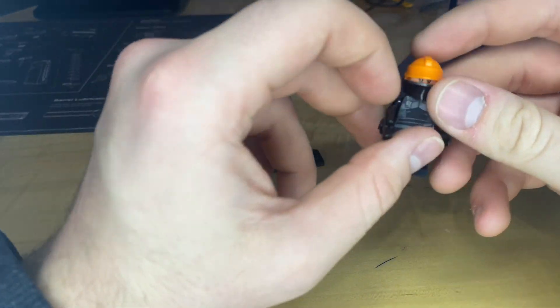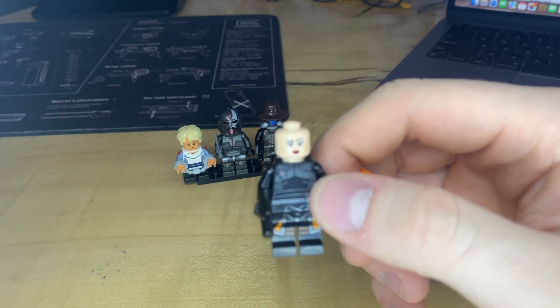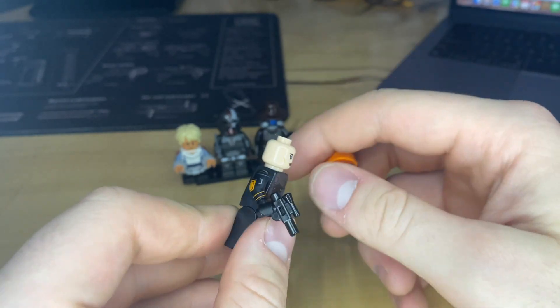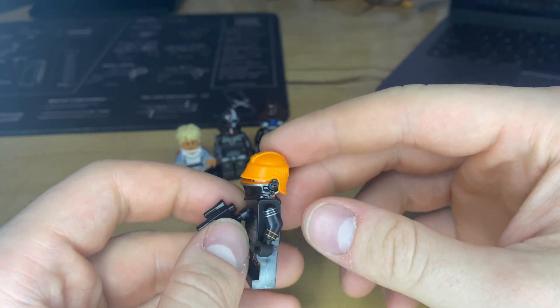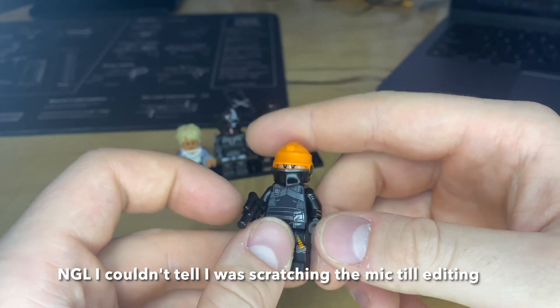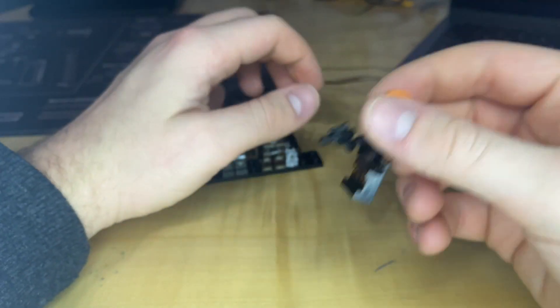We'll start with Fennec right here. I already had one from Boba Fett's throne room, but I think this one looks really good. You got the dual-molded face, the printed arms — I think that really makes her stand out. The helmet is really cool. I also have an extra headpiece for her and Hunter, but the helmets obviously look better. For Fennec, this is actually a really good look.